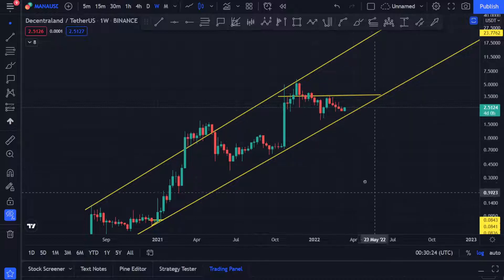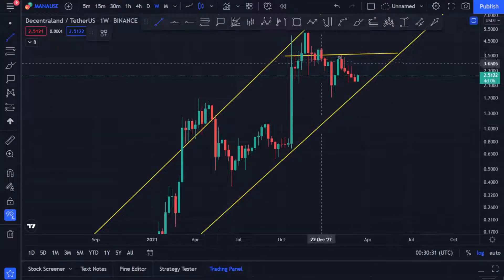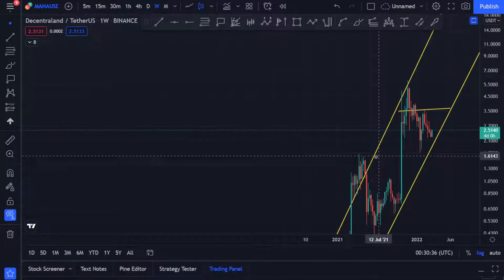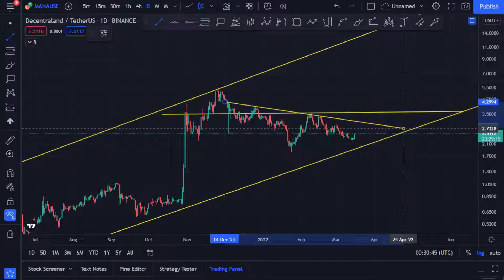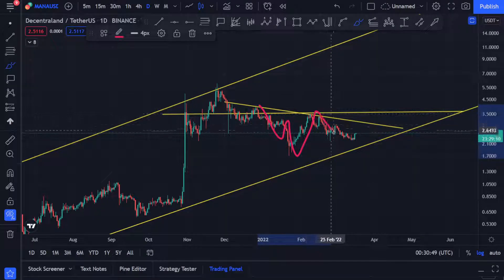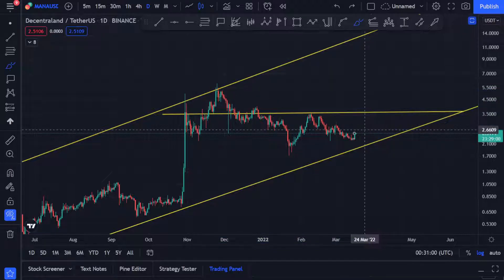Decentraland — you can see MANA is also trying to pick up some momentum because Bitcoin has picked up some momentum. If you go to the daily time frame, we were in this pattern over here, this neckline, and you can see MANA was creating something within this pattern but started diverting to the right.